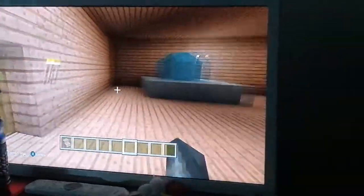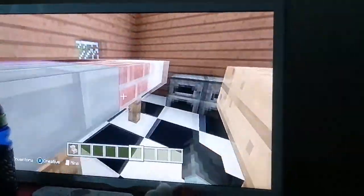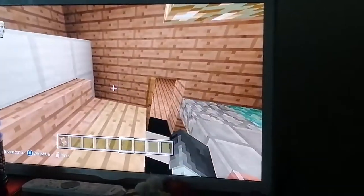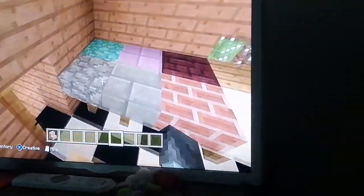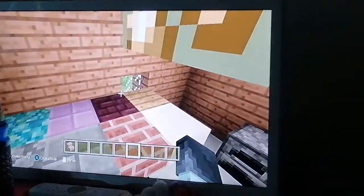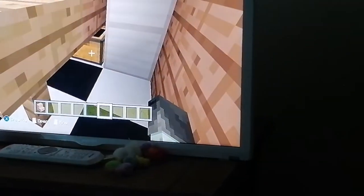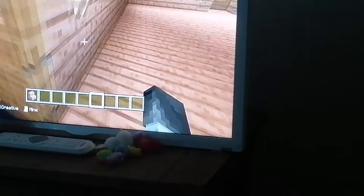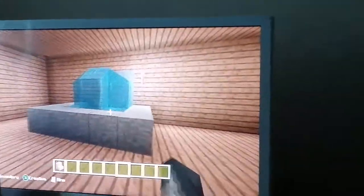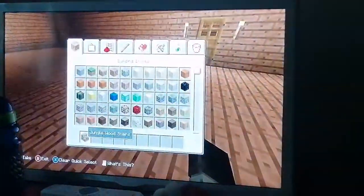I didn't do a video of me building this house, which is very silly of me. Here's my lovely kitchen — not much space, but we have a chair-bed thing where we can sit down and eat at my table with the different colored tiles and blocks. Down there is my cooker, and I've even got a secret chest which is going to be my fridge. I also did a fountain a few minutes ago in the living room, because we are posh like that.